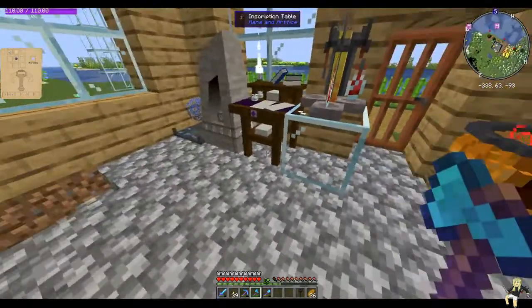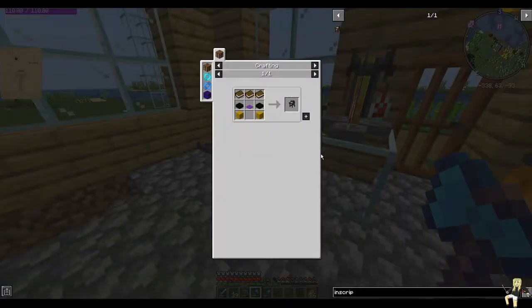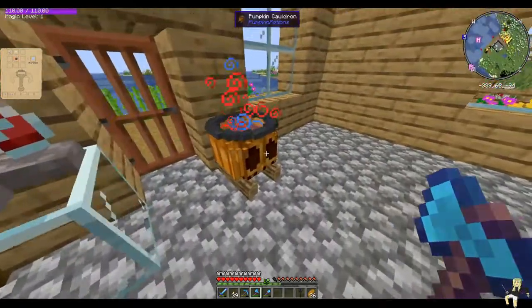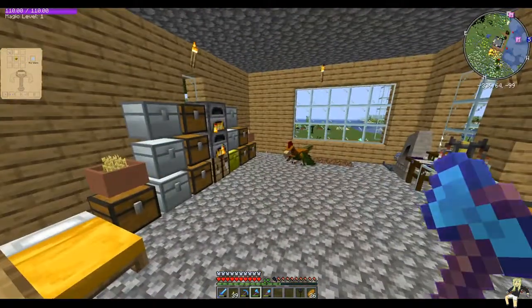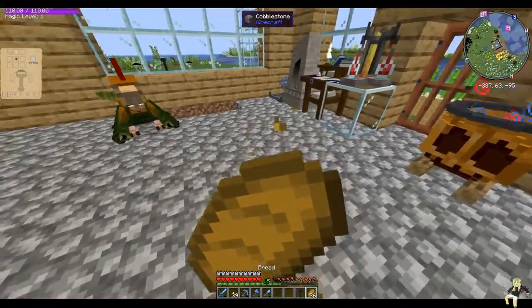So the first thing you need to make is an inscription table, which is old school. It is just a bit different these days. It requires three books, two slabs, spruce planks, and it has to be purple carpet. It has to be. If you have more like Terra, that one does purple — it's easy enough to find. If not, it's just literally red and lapis.